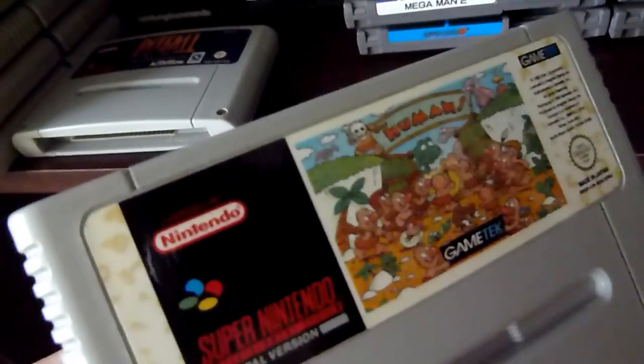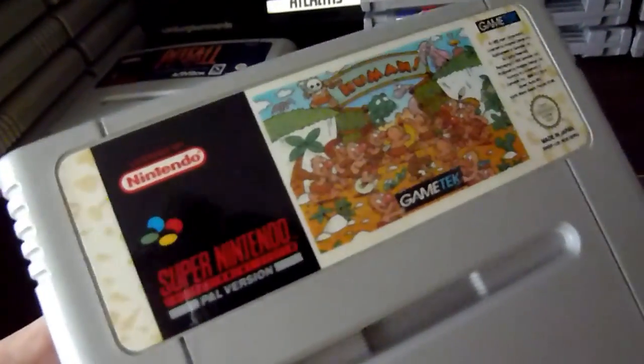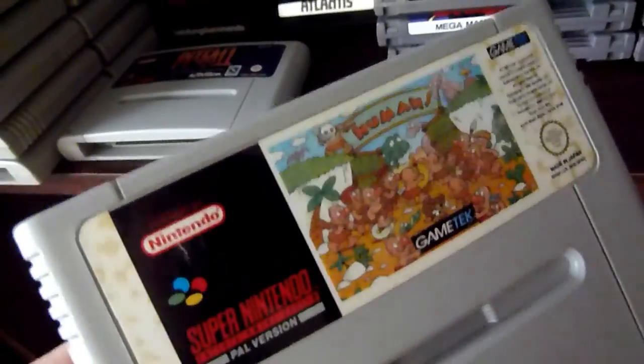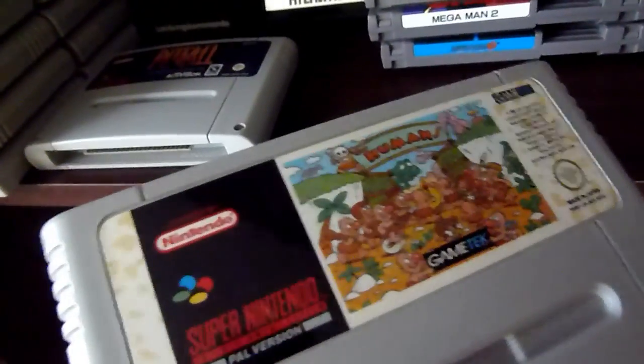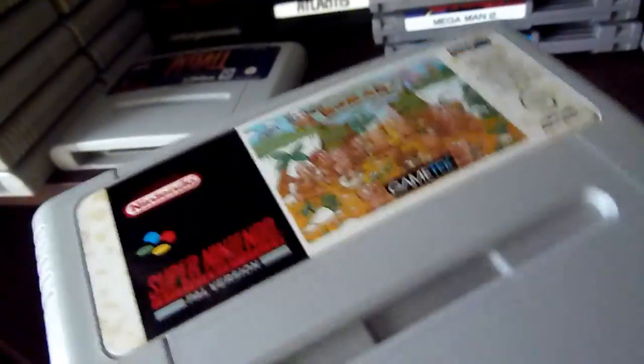Humans — I know it from PC and I never thought it was released for the Super Nintendo. This is a famous puzzle game. It's okay, this version is also okay. If you can get it for one euro, get it. It's not that great, but hey, you can get it.